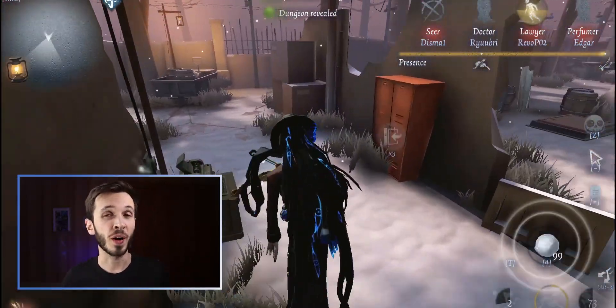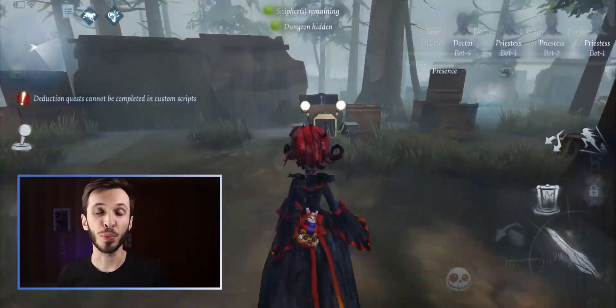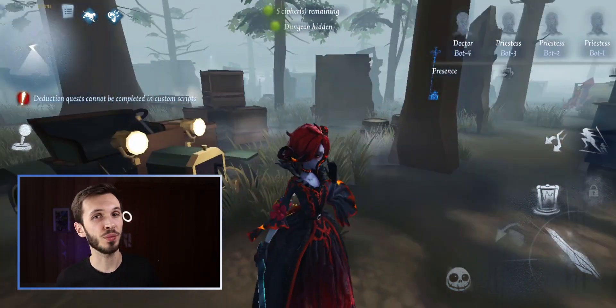Another weird and interesting fact you might not have known is that you can find lots of wheels dotted around the map, yet all the cars have a full set of wheels on them. So where did these wheels come from?